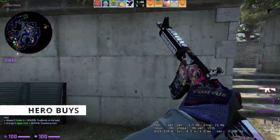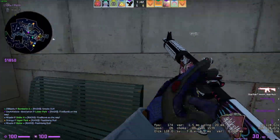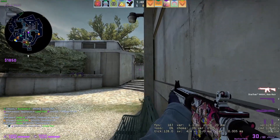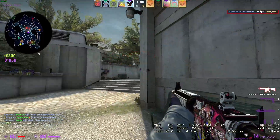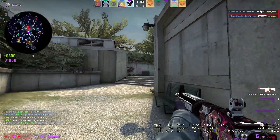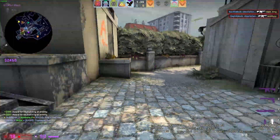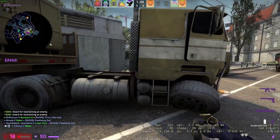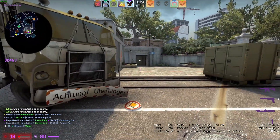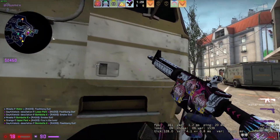Lastly, we have a hero buy or hero round. This round is pretty situational and can happen at any point during the game. You'll often see this when a team has a massive economy advantage, and the team that's hero buying has the goal of trying to kill a couple of players, force out utility, and make the enemy start spending more money so it's more manageable down the line. Maybe you can break their economy if you do enough damage over several rounds.